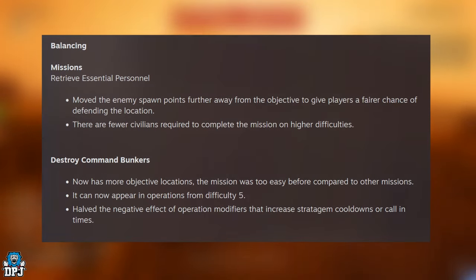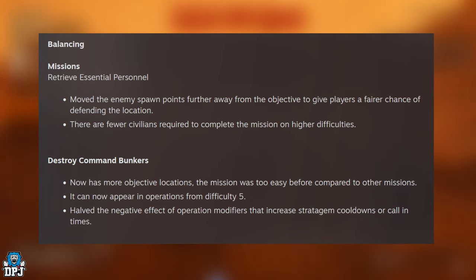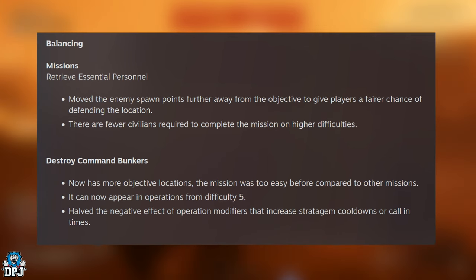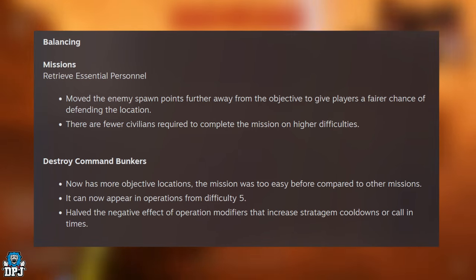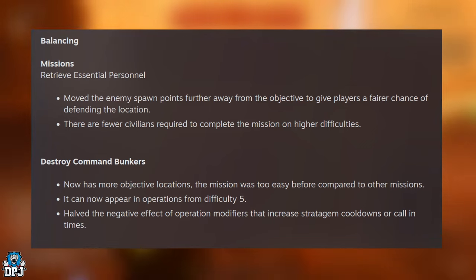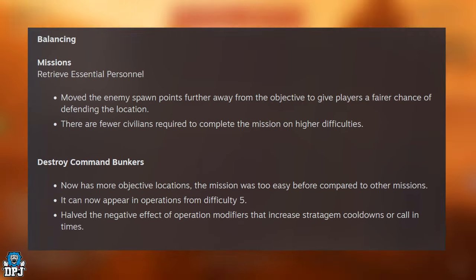Starting with gameplay — these are basically new planetary hazard additions: blizzards and sand storms. Pretty cool. Now, balancing missions. Retrieve Essential Personnel: move the enemy spawn points further away from the objective to give players a fair chance of defending their location.